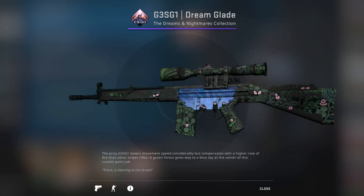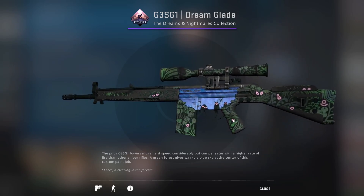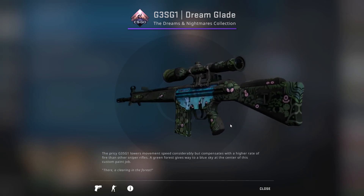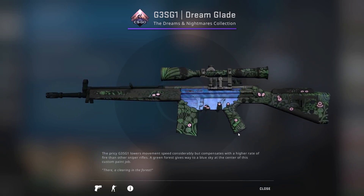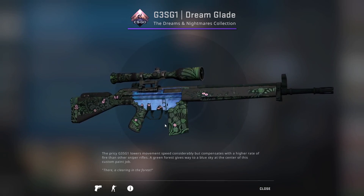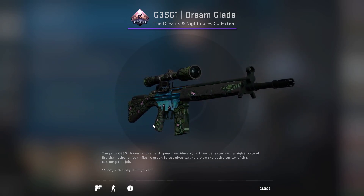After that we've got the G3SG1 Dream Glade. This one's not too much of an easter egg, but it's really cool because this lake area is actually going to turn slightly different colors depending on what orientation you're holding the gun at. You can see it a little bit better on the backside as it goes from a light blue almost to like a darker purplish, and then back to a light blue again.